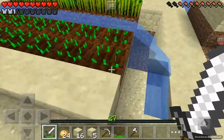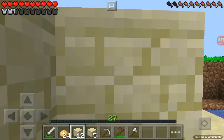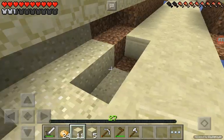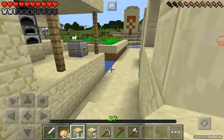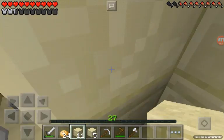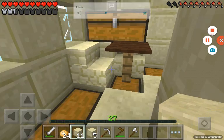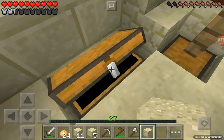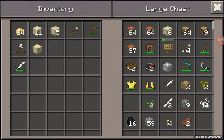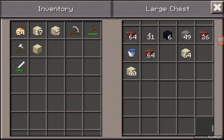Everything just looks so weird and odd, all messed up. I will need to use some sand, so I have plenty of sand - I'll get that real quick. Okay, we are back. Do I actually have much sand? That is the question. Do I have much sand? Okay, perfect.